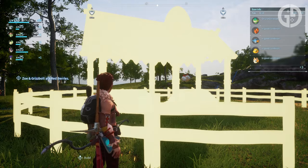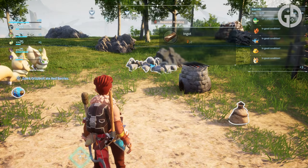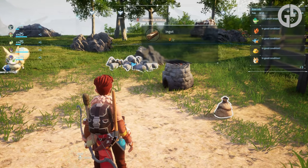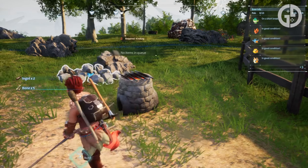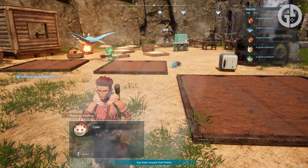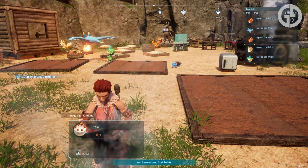If you're new to breeding in Palworld, there are a couple of things you need to do first. Most importantly, leveling yourself up to level 19. Once you've done that, you'll be able to unlock the breeding farm from the technology tab, and it shouldn't cost you too much effort to build it because the materials required aren't that difficult to get. So once you've got it built, you're ready to move on to the slightly trickier process to automate: baking cakes.